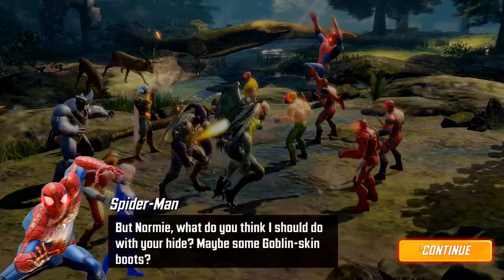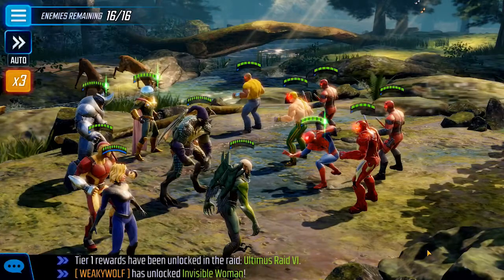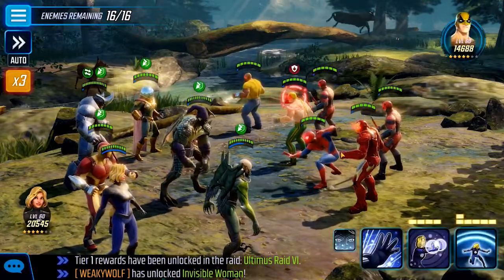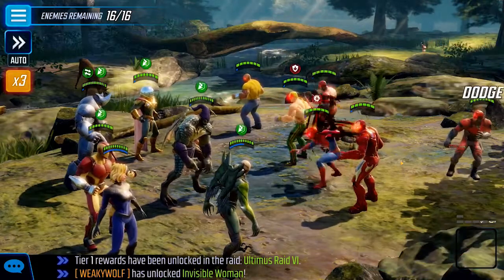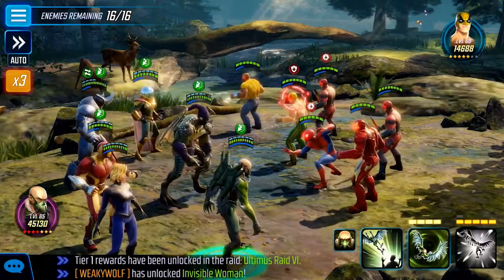Oh great, a whole bunch of city characters — this shouldn't be too much of an issue. Let's take out the healer. We'll use Sue just to give our team a little bit of a defensive boost and just plow through these characters, slowing down the highest priority targets.